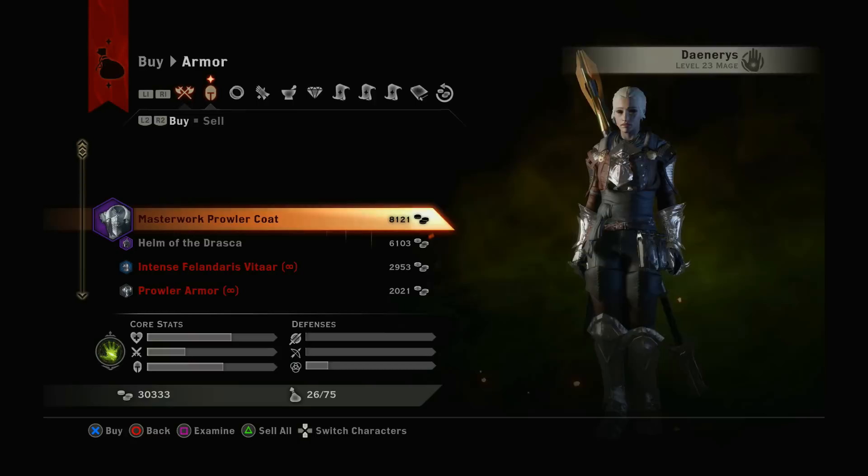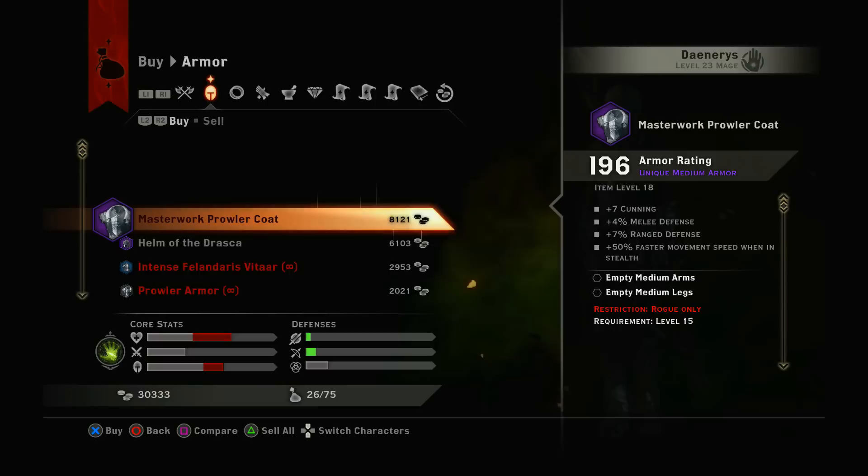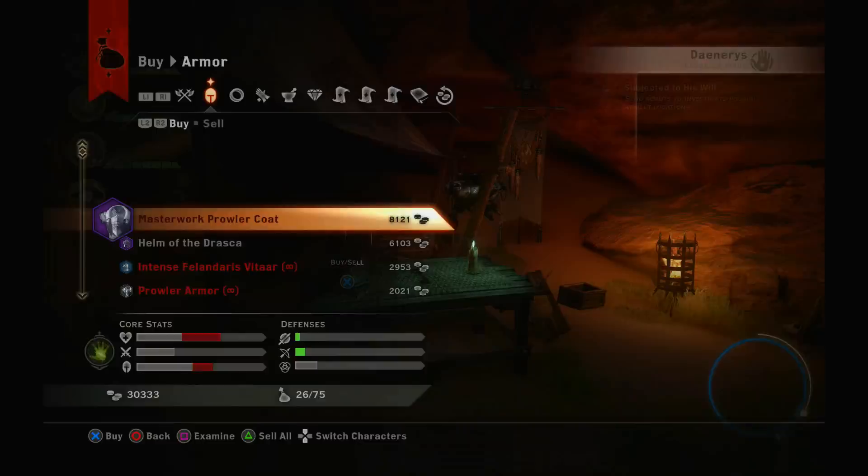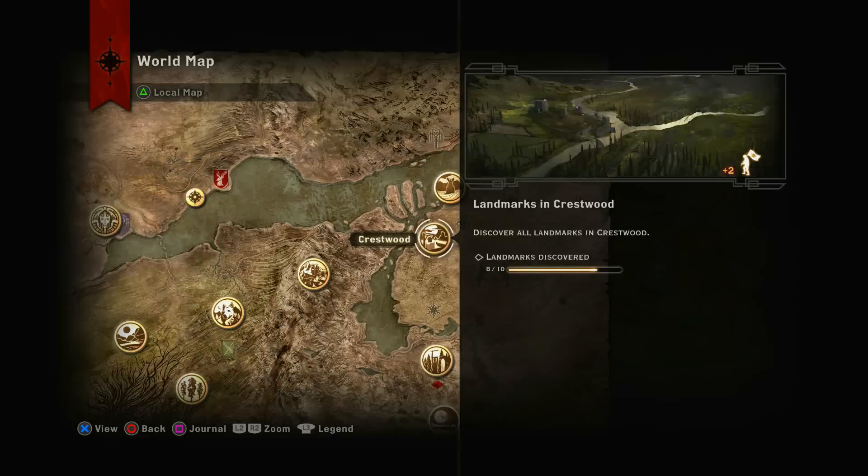The star is in the armor bracket, but we want the schematics. We can go check the schematics but he will not be selling the superior schematics right now. The exclusive item he is selling right now is this Masterwork Prowler Coat, which is actually pretty decent, but I'd rather just wait until I can make my own Superior Prowler Armor.